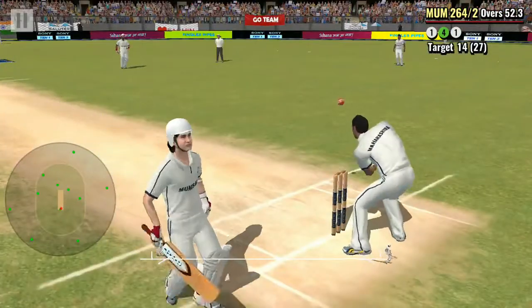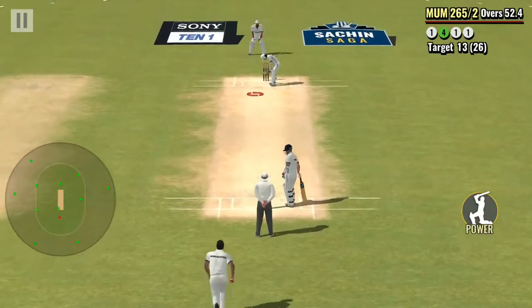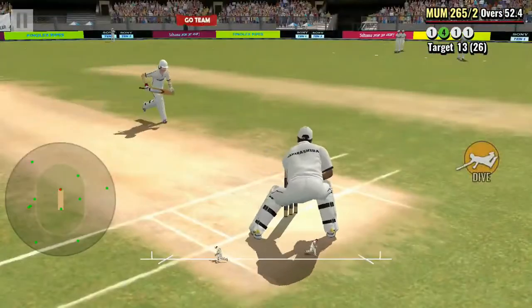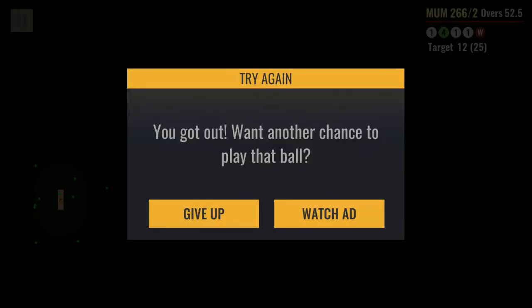The important thing in this match is we have only one wicket to chase the target. I am going to show you guys what happens if we lose our wicket. There will be a try-again tab that pops up. We can see two options: give up or watch an ad. Even sometimes we need to use gems to retry the match again. So I am going to watch the ad now.